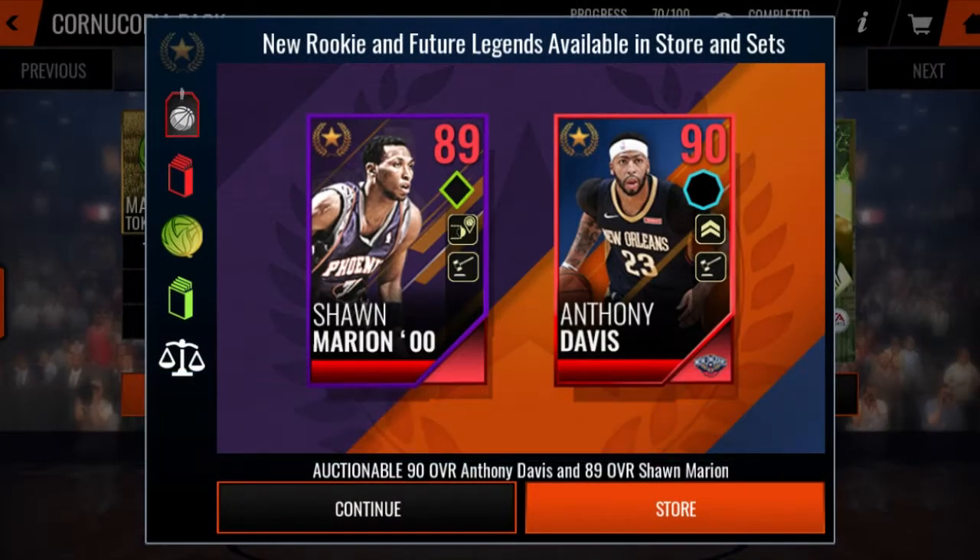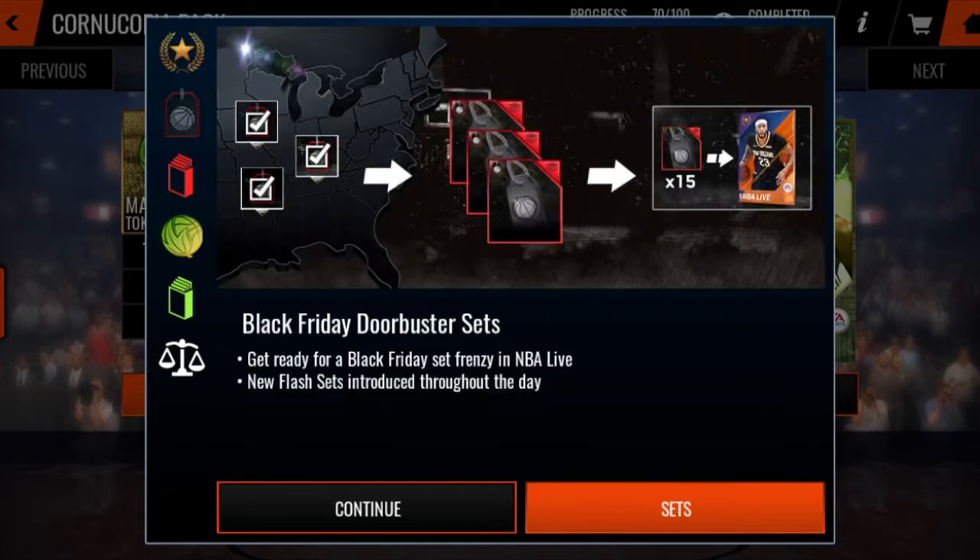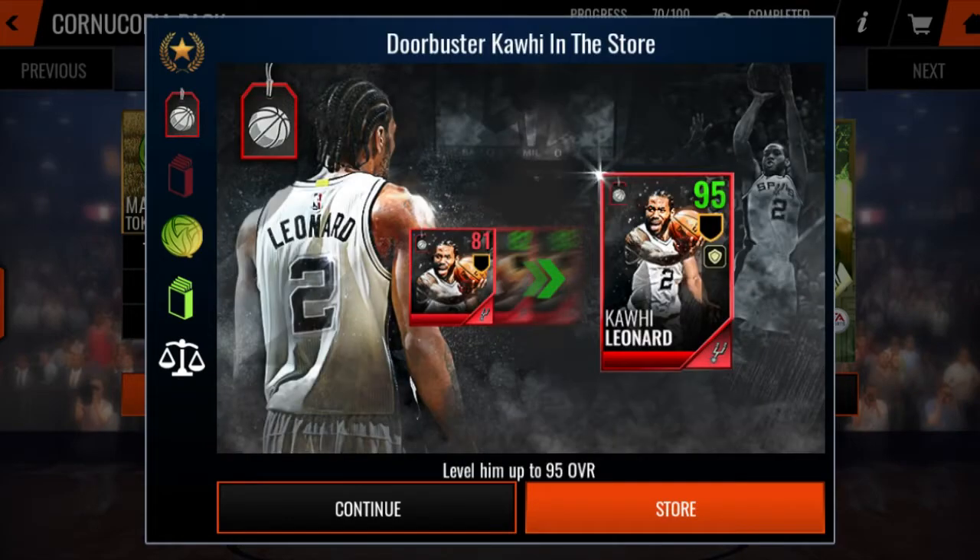What is up, you two? It's going to be a crazy, quick video. They dropped a 90 Anthony Davis and an 89 Sean Marion. I'm going to show you guys how to get these players very fast. This just dropped. I'm trying to be the first one to upload this video.